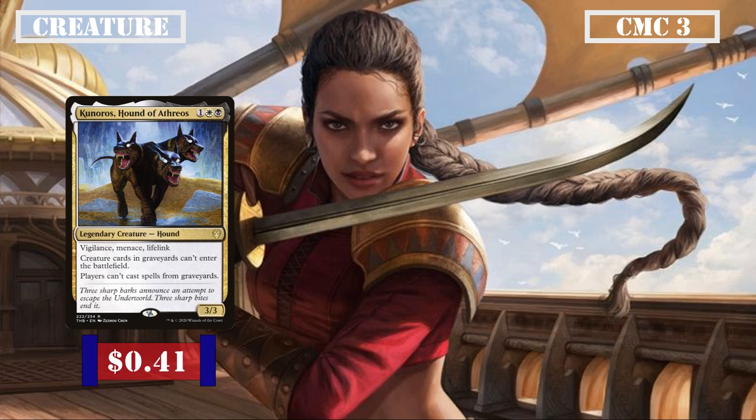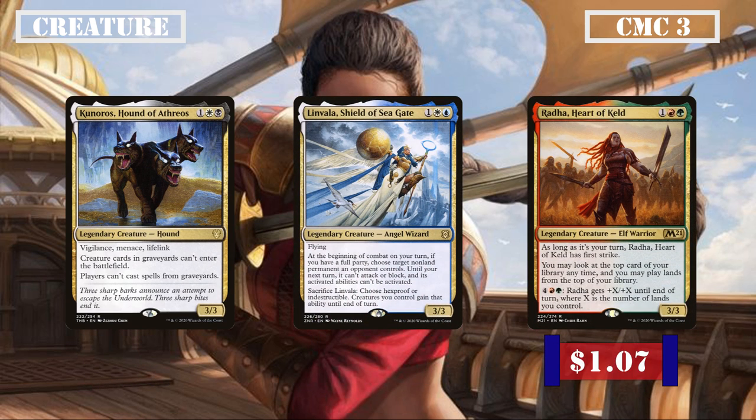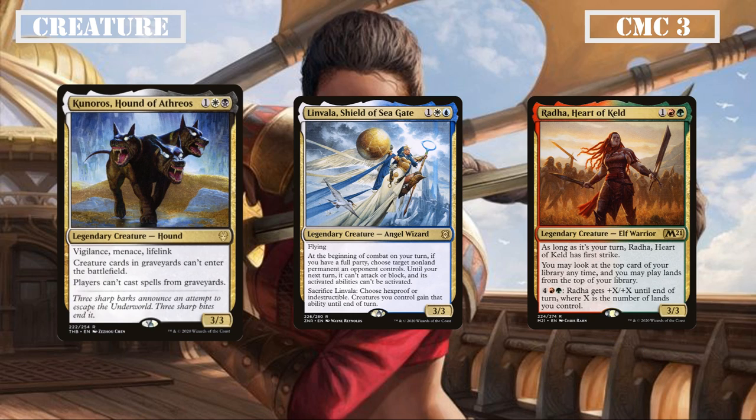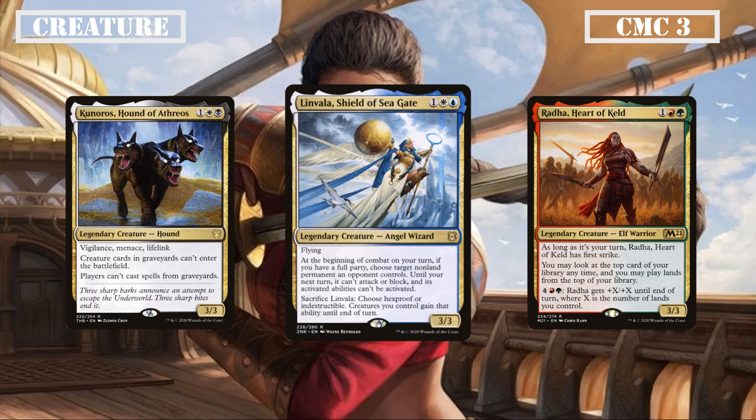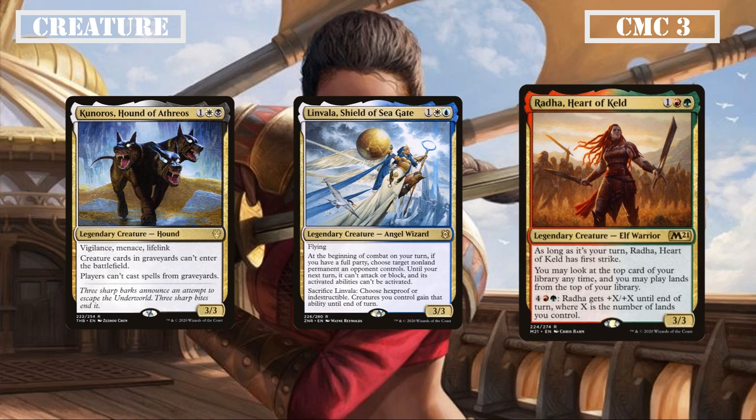The middle of the CMC 3 slot brings us Kurinos Hound of Athrios, Linvala Shield of Seagate, and Radha Heart of Keld. Kurinos is a 3/3 with Vigilance, Menace, and Lifelink that prevents creatures and spells from entering or being cast from the grave — a powerful silver bullet against graveyard strategies. Linvala is a 3/3 flier who at the beginning of our combat phase, if we have a full party, has target non-land permanent be unable to attack or block and lose all abilities, and we can sac her to give all our creatures Hexproof or Indestructible until end of turn. Radha is a 3/3 with First Strike on our turn, lets us play lands off the top of our deck, and we can pay for a green and a red to pump her by +X/+X equal to the number of lands we control.